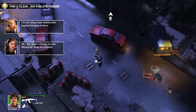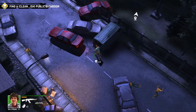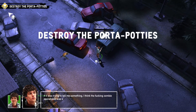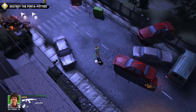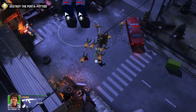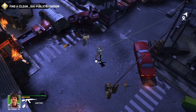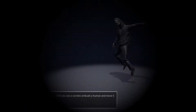Grab an AK and take these two out. Keep working up the street — now we've got two port-a-potties to deal with. Until you destroy these they're going to keep chucking out zombies, so the first thing you want to do is get rid of them as quickly as possible. I'm going to grenade them when I get close enough. That won't destroy them in one hit so I'll need a couple of shots. Port-a-potties are out — nice and quick.